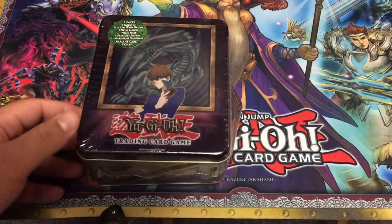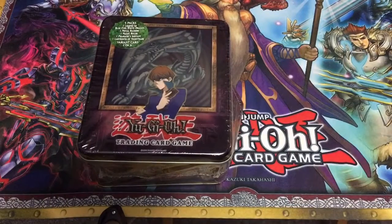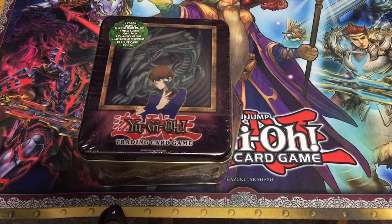These things are pretty rare and they're expensive. They came out in 2003, and it's one of six that came out that year. Inside you get the card on the front — Blue Eyes White Dragon — except it's not that art style, which I thought was weird that they put that art style on the cover and then not put it in there.